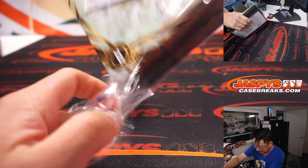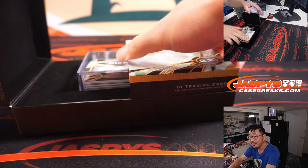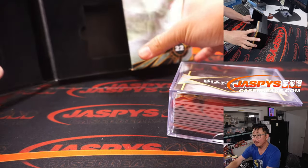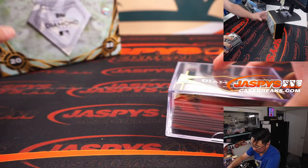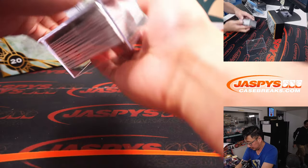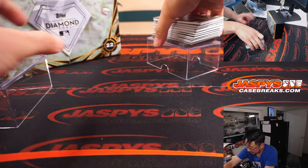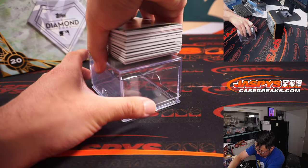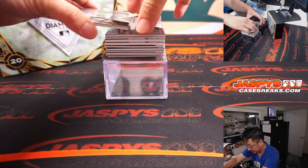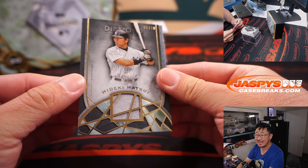Let's see what's been marinating inside this box of Diamond Icons. I can see a little red peeking out there already — that should be a train whistle hit. All right, first one out of the gate: eight — check that — six out of ten, Hideki Matsui.